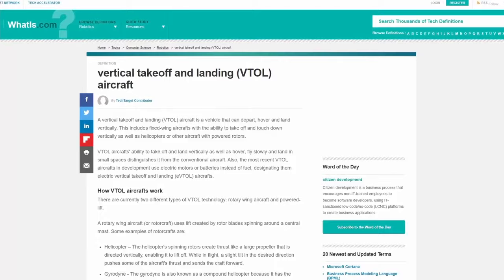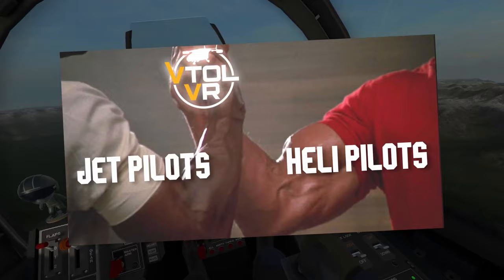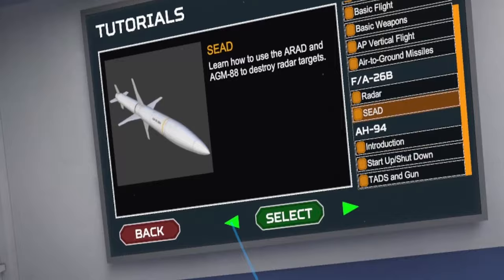When you think of vertical takeoff and landing, you typically think Harrier Jump Jet or the F-35, but VTL VR doesn't let its name hold it back. Jets and helicopters join hands in ceremonious harmony, and the same can be seen between VTL planes and the game's non-VTL jet, the F-26. Arcade-wise, you don't need to know anything about flight dynamics to enjoy the game because VTL VR holds your hand at its tutorials. It's one of those easy-to-pick-up, kind of hard-to-master games, and it's heavy on immersion.